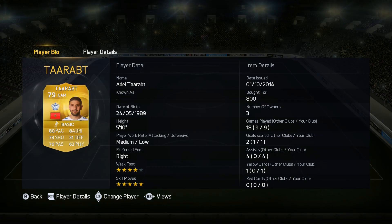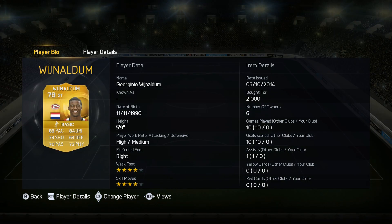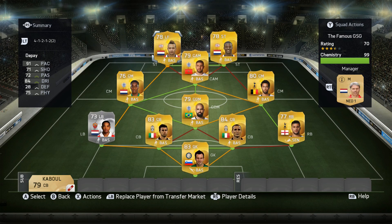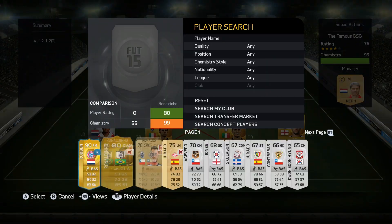On the center attacking mid spot, we have a player with five-star skills — in nine games he managed one goal and four assists playing as a wide center attacking mid in a 4-2-2, so I was hoping he'd be more involved playing centrally. Then we have Wijnaldum on the striker spot to link up with Depay, who plays on six chemistry. I think that's alright — in previous games Wijnaldum got three goals in six games from a left-mid spot in a 3-5-2, so I wanted to try him as main striker.